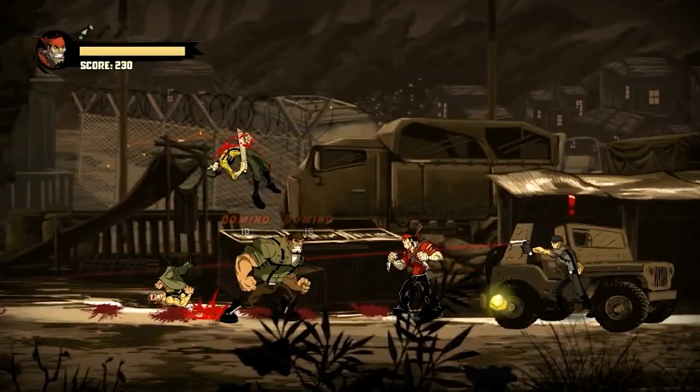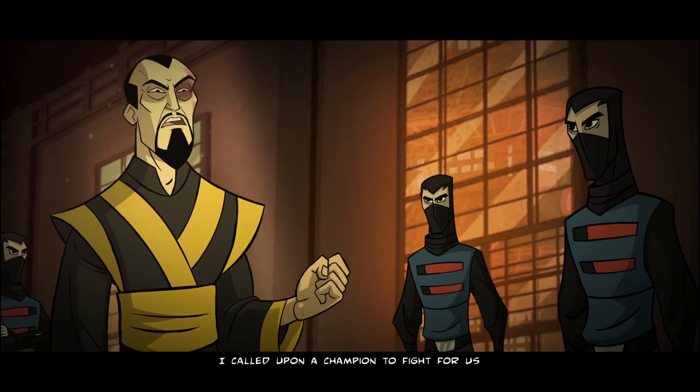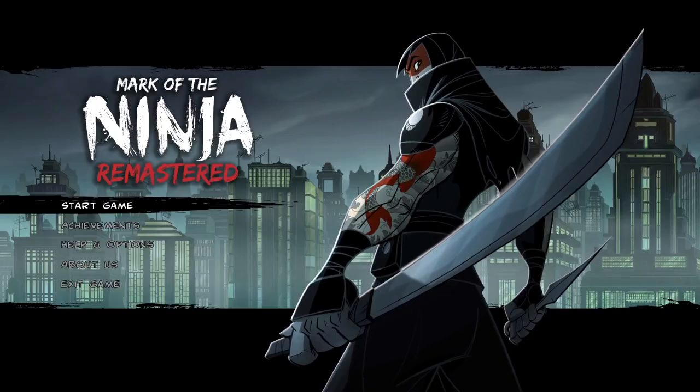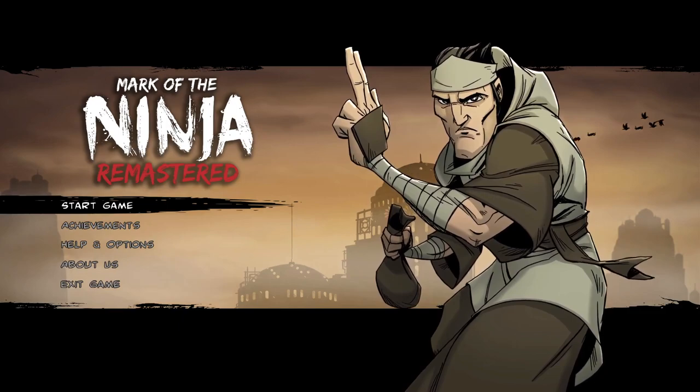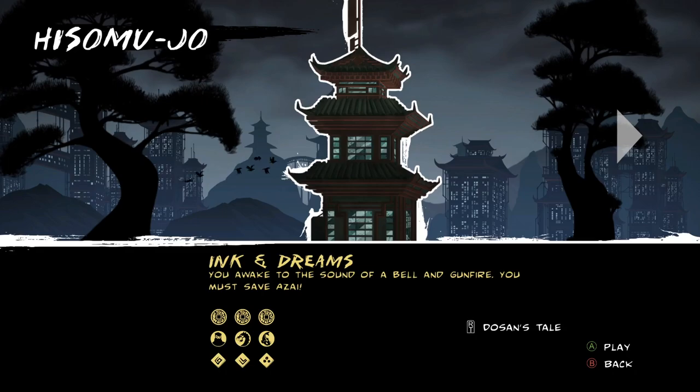If his backstory didn't already convince you the marked ninja is cool, all you need to do is look at him — the character designers nailed the aesthetic of a man equally capable of sneaking past a guard and chopping him in half. There are several unique portraits for the main menu. Every cutscene is fully animated, and when replaying a level I like watching the cutscenes just to admire the art — but you can still skip or even pause every cutscene, which should just be standard by now. The level select menu is amazing, with each level being a unique building and each area having a unique background, making the game feel more like a journey.